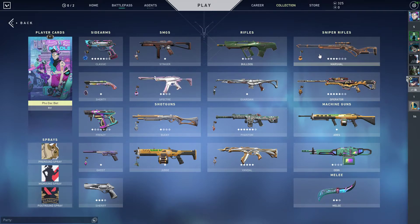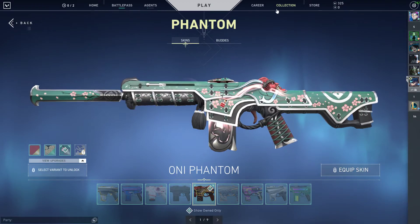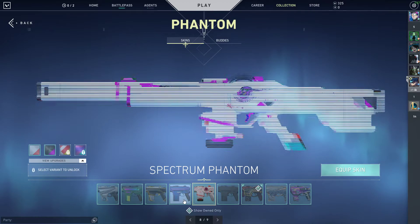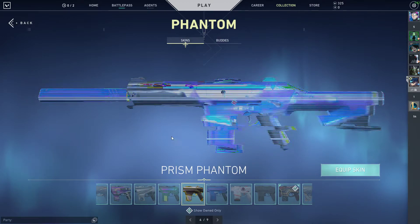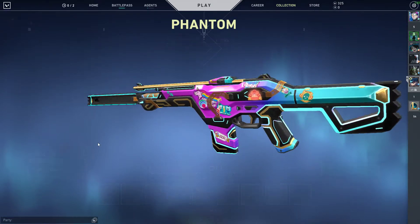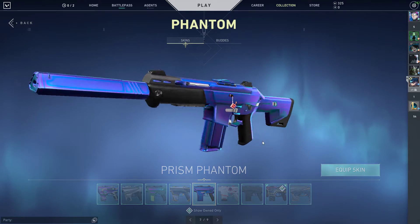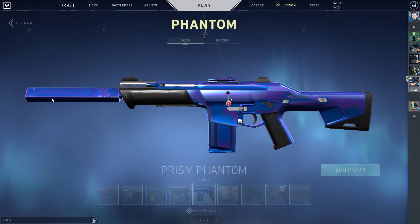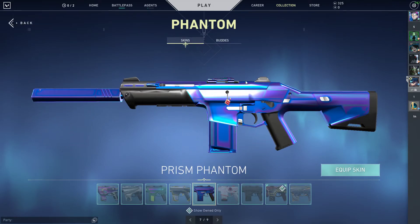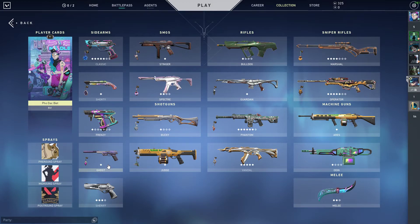That's really it — I don't have a huge variety; it's mostly skins for Phantom and Vandal. I kind of regret getting the Glitch Pop bundle and the Prism since I use them sometimes, but it would've been better to save up and get a Ghost skin or a skin for another gun instead.